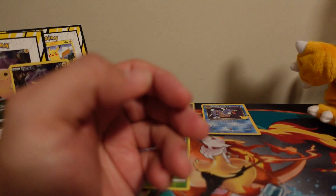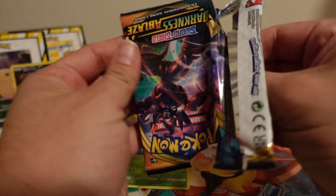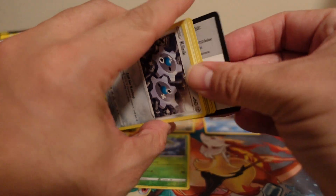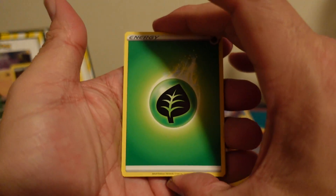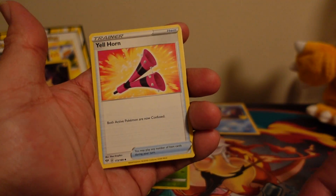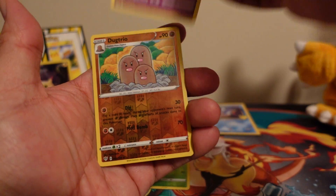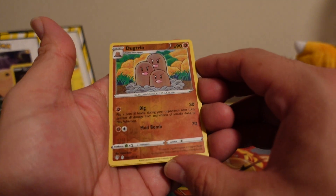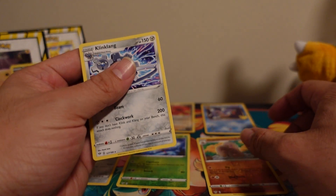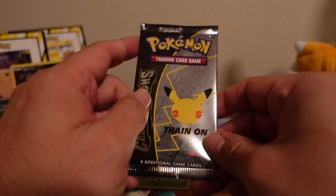Never get sick of that card. We're gonna do Darkness Ablaze and then end on Celebrations. Man, these packs are just falling apart. Code card — one, two, three, four. Alright: Leaf Energy, Solrock, Relicanth, Galarian Zigzagoon, Clink, Ducklett, Mariposa. Gothita reverse holo, uncommon Dugtrio, and our rare card is a non-holo Klinklang. Alright guys, smash that like button for that last pack!